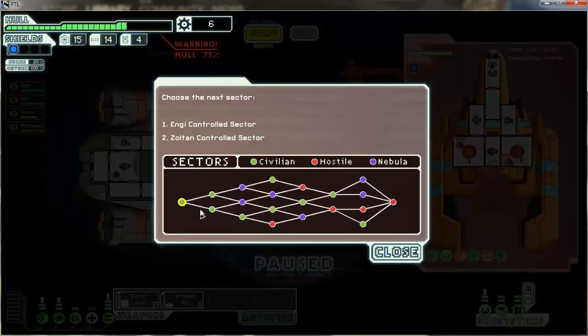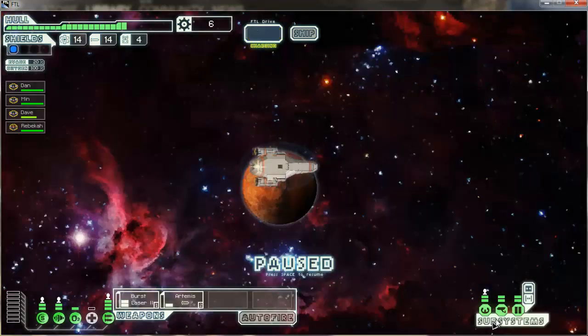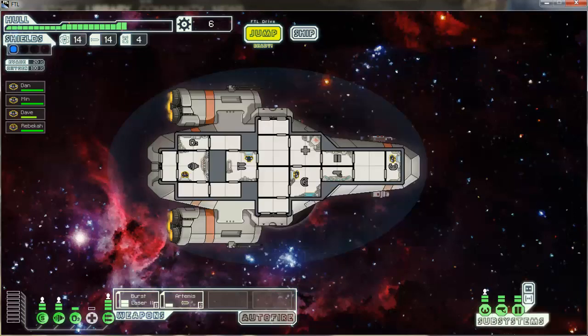Next sector — let's go to the Zoltan. With that one sector done, it's like 25 minutes. I don't want to make these videos too long, so I'm going to go ahead and stop right here. Thanks for watching, and I'll see you next time.